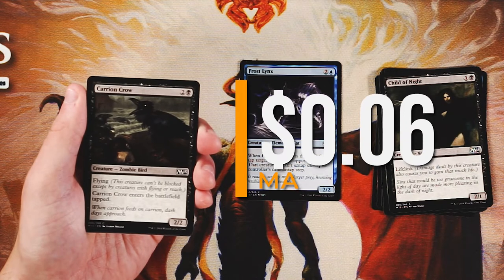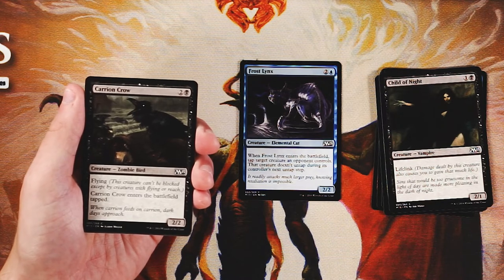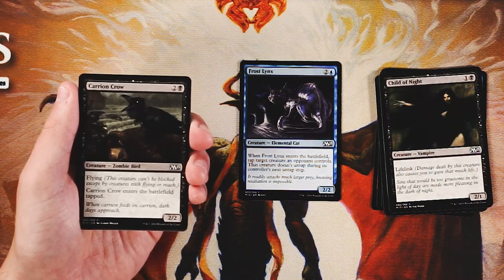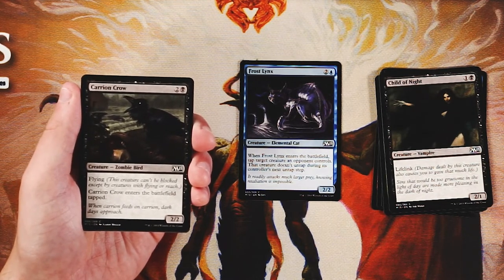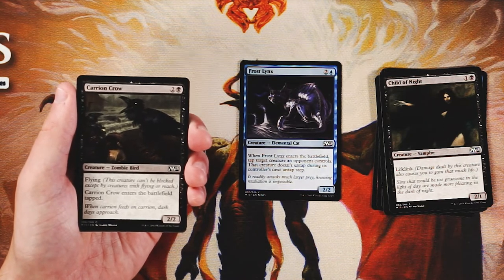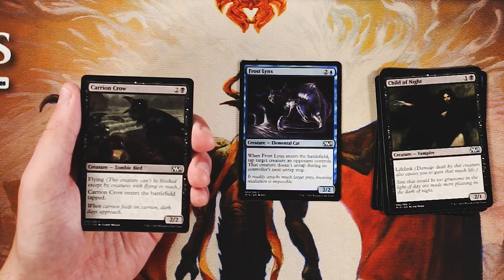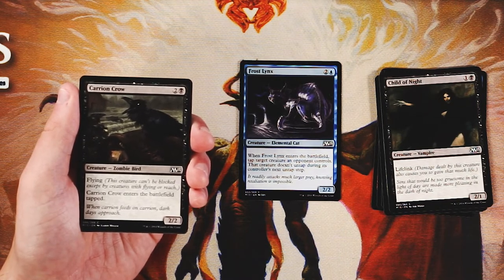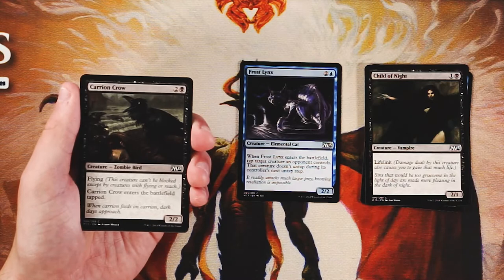Carrion Crow is a 2/2 for two and a black with flying, but it enters the battlefield tapped. It's actually a very playable card despite entering tapped, because in a core set a 2/2 flyer for three is very very good — the enters-tapped clause just evens it out a bit. It's not an amazing card, but it is something your opponent has to consider in terms of needing air support. Still not better than Frost Lynx, but I would rather have the Carrion Crow over the Welkin Tern.